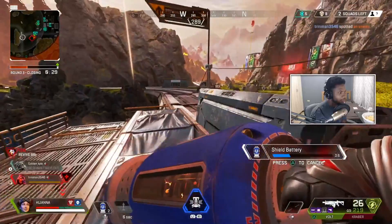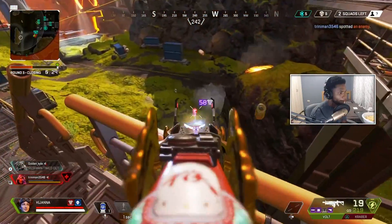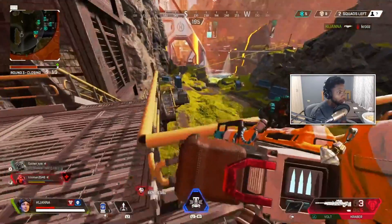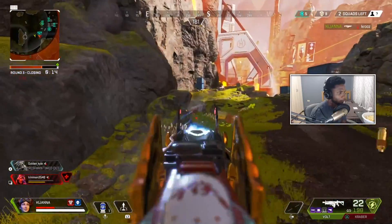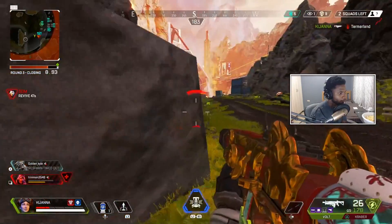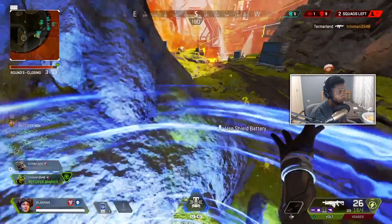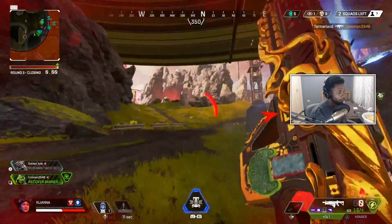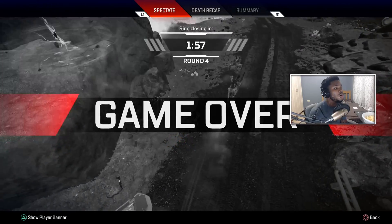If that happened to me I would be tilted. Imagine just trying to win, trying to capture the train, and a Gibby grapples onto you and kills you — that's kind of tough. There have been so many glitches in this Winter Express game mode. It's still fun and a very fun experience, but with a few less glitches it would be a lot more seamless and enjoyable. Some of these glitches are really funny though. If you guys have seen any crazier glitches in Winter Express, tell me in the comments — I want to see what you've been experiencing in this LTM.